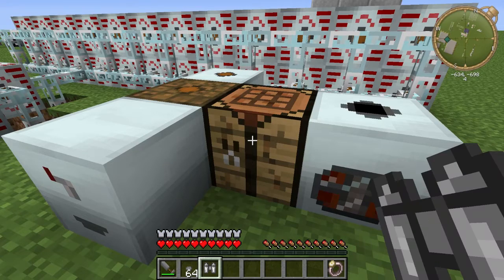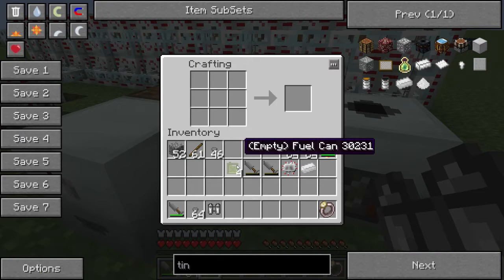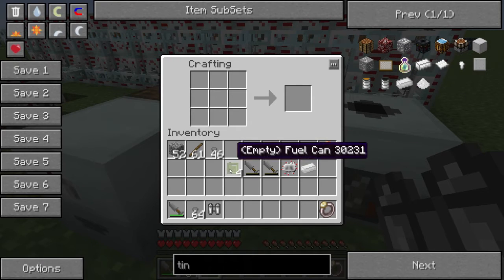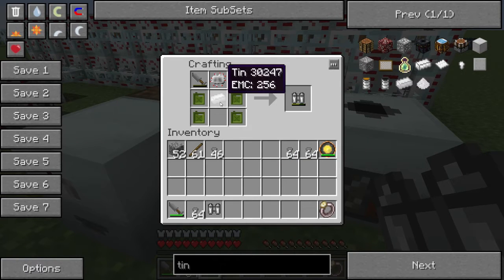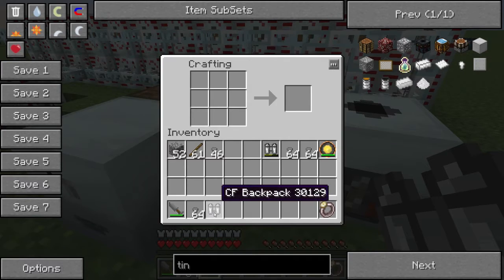Now, to make the CF Backpack, what you will need is four fuel cans, two CF Sprayers, an electronic circuit, and a bar of tin. The recipe looks something like this, and then we get our CF Backpack. You'll notice that the CF Sprayers were empty, but our CF Backpack is half full — fairly interesting.